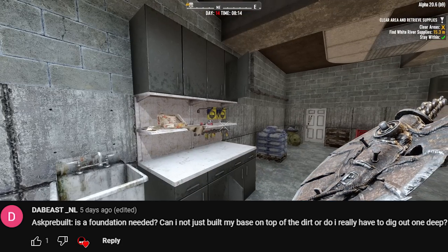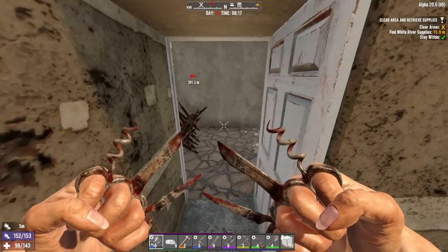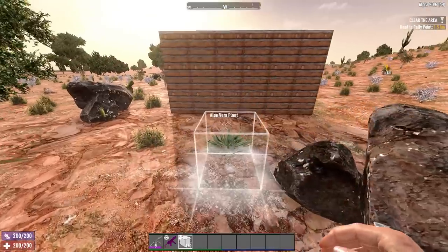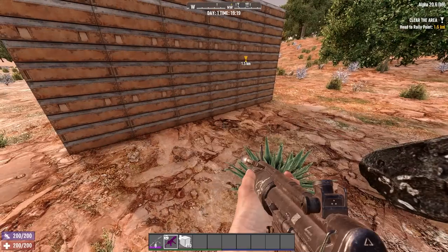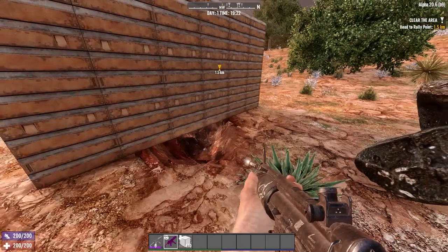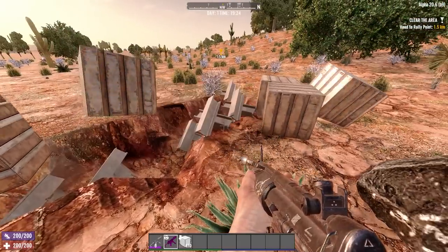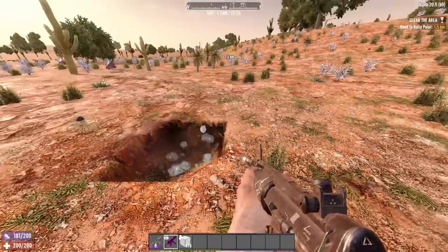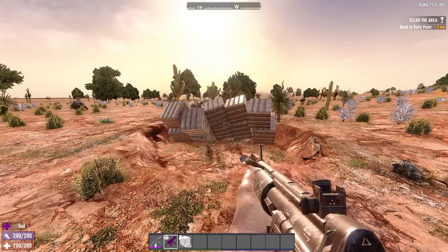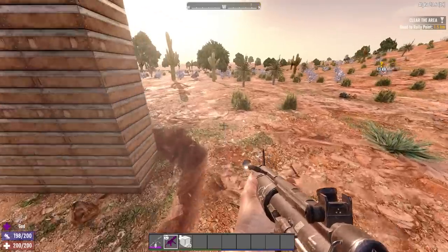Our third question comes from DeBeast: is a foundation actually needed? Can I just build my base on top of dirt, or do I really need to dig out one block deep? A foundation recessed into the terrain is not strictly needed because the support from bedrock is all that matters with vertical support - so as long as there is a block below your base all the way down to bedrock, you'll be fine. But it is a risky play, because dirt is extremely weak and zombies sometimes dig randomly, which could leave your base unsupported in the middle of horde night. More worryingly, demolition zombies will very easily wipe out terrain if they explode. So in short, you don't need foundations, but it's a very good idea to use that tiny extra bit of resources and time to make sure your base is demolition zombie proof later in the game.